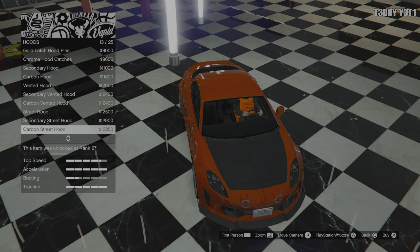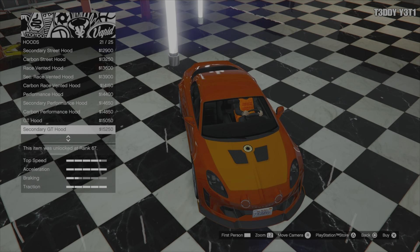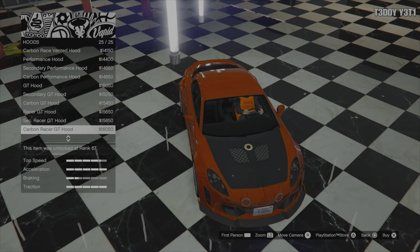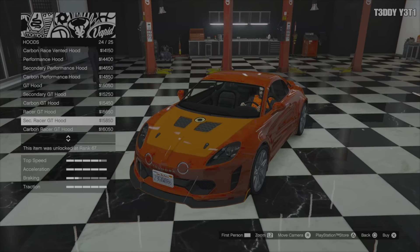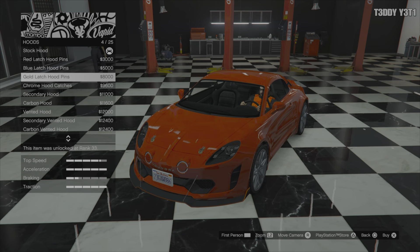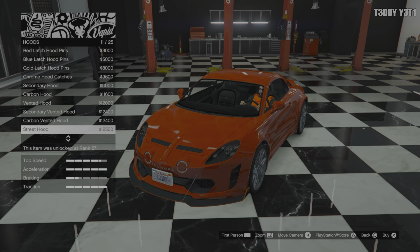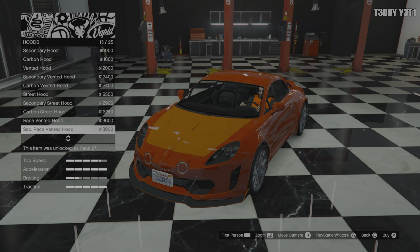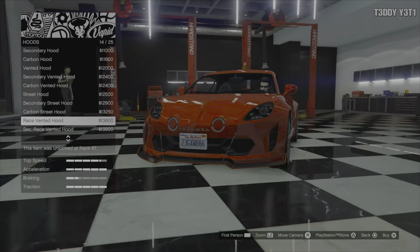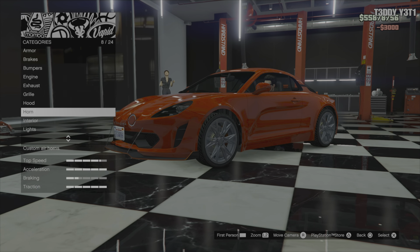Not that you'd ever want to open the hood, but typically you can't do that when the hood pins are on. A lot of customization — making decisions is stressful. I kind of like this just flat. Can we get flat with barely any ventilation? This one's not too bad — I like it. We'll go with that one.